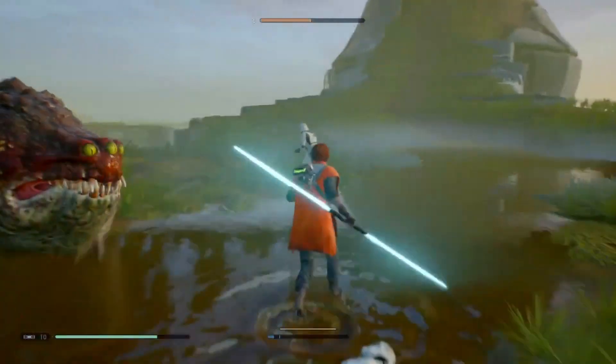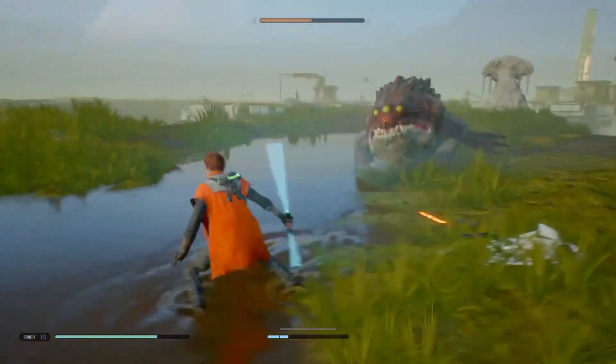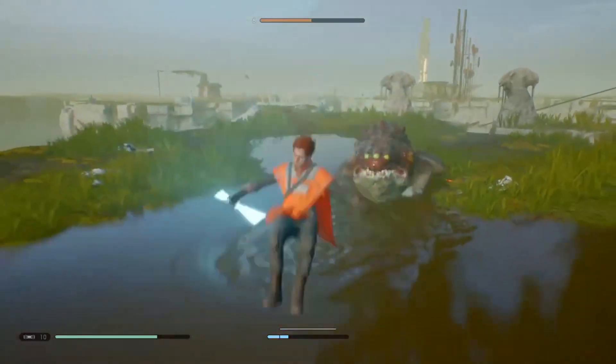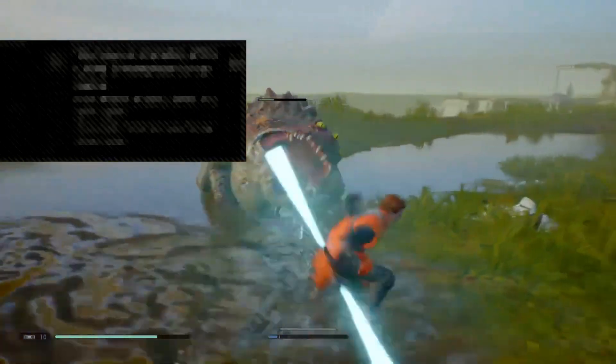Now, some people have thought that you have to force slow the tongue when he attacks you with it and then chop it. That's not what we're going to do. What we're going to do is just force pull and then slice. That's it. You force pull the tongue out, slice, and the trophy will pop.